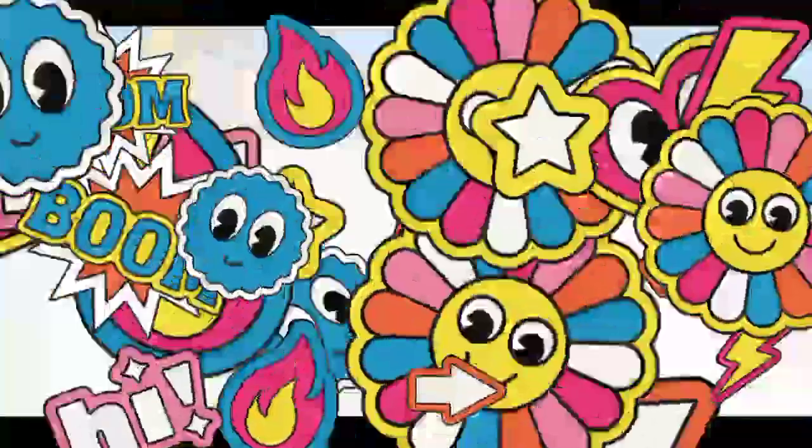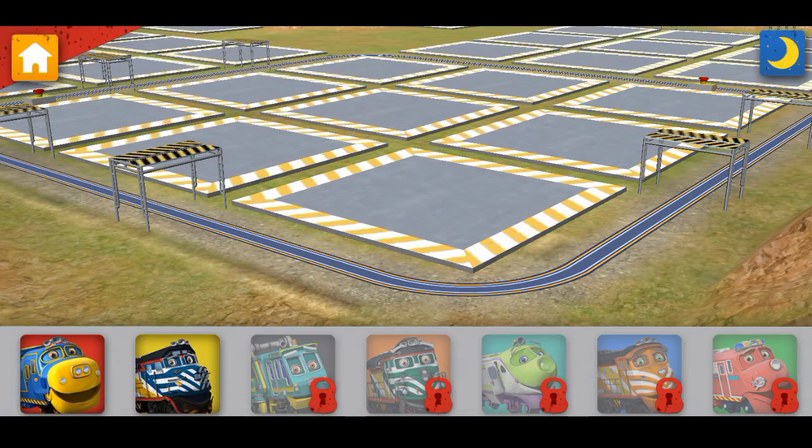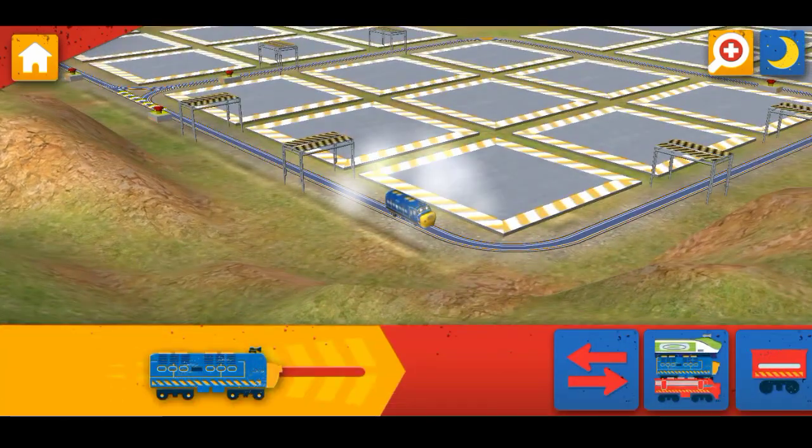We're the engineering crew! OK trainee, let's get to work. Choose your Chugga. Rooster. Great! Now, drag this slider to get moving on the track.